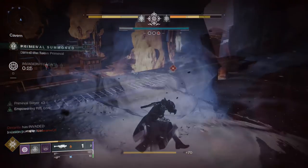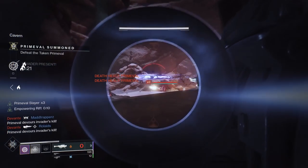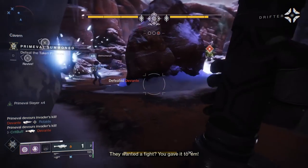Moving on to the Roar of the Bearer Solar Rocket Launcher. This heavy weapon fires 15 rounds per minute and comes with one round in the tube. It's also in the high-impact frame of weapons, giving it an impressive blast radius rating.